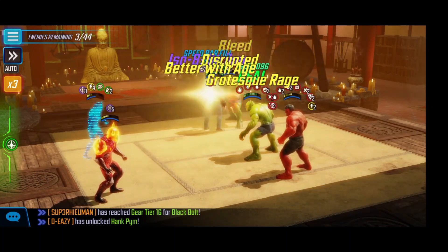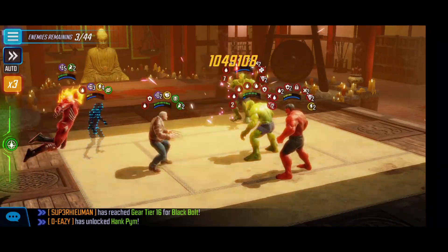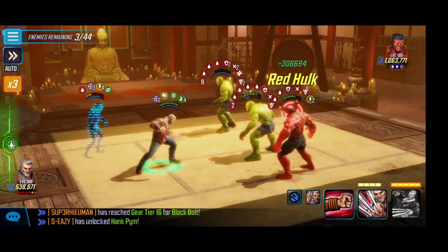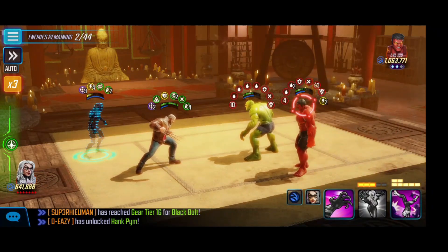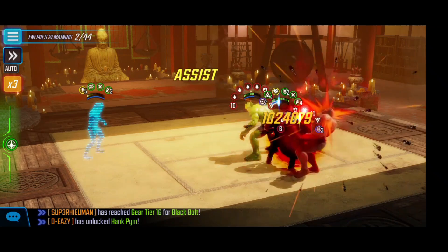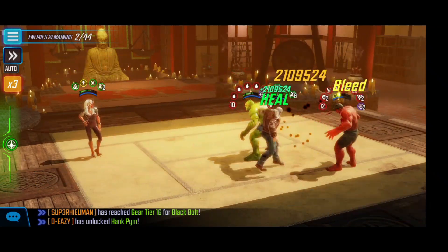Old Man Logan uses the basic into the Abomination to try to finish that one off. The Red Hulk unfortunately takes out Nova, but the wave is almost over. Old Man Logan does the special into the Red Hulk and takes care of the other Abomination. We're going to try to tunnel down this Red Hulk and then jump over to that Abomination to finish this wave off.